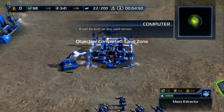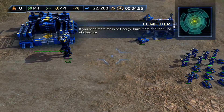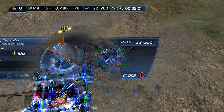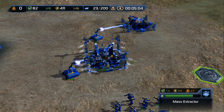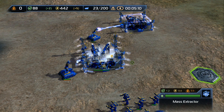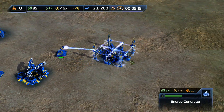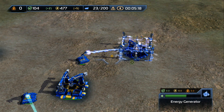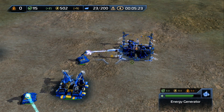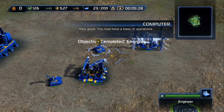Construct an energy production facility. Now, if you look at the top left side, the green part is the mass and the right side is energy — the little lightning bolt there. This is fairly easy to comprehend. Basically, there are three resources in the game. The zero all the way to the left is research points. You now have a base of operations.